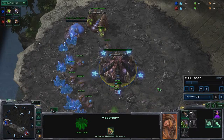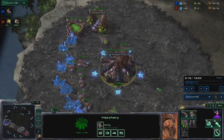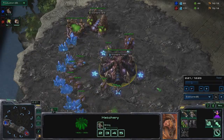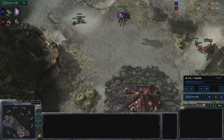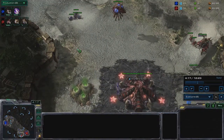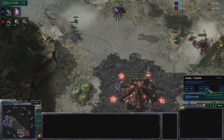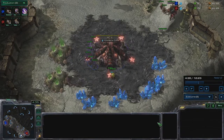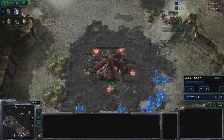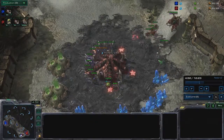What can counter this build is everything that has gas before expansion — like banelings. Very safe openers like 15 pool, 15 gas, then hatchery. Or something like 15 pool, 15 hatch, 15 extractor. Maybe those counter it, but if your opponent is not getting early gas you're going to kill him without any problems.